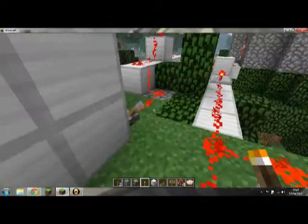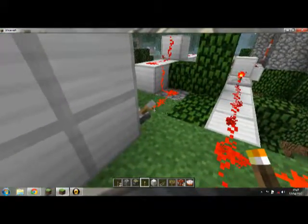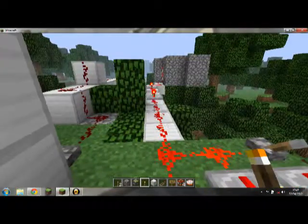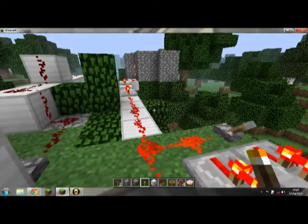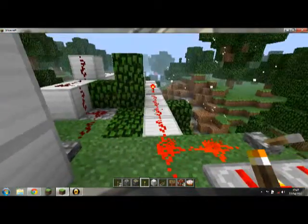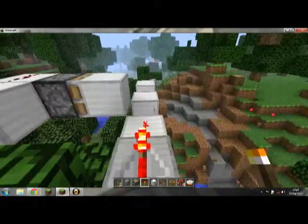Hey, I see another switch. Maybe if we flick the switch, then we can eat the cake. That's gonna be pretty cool. What can happen? Try the cake. What the? What happened to our TNT storage area? What the hell just happened?